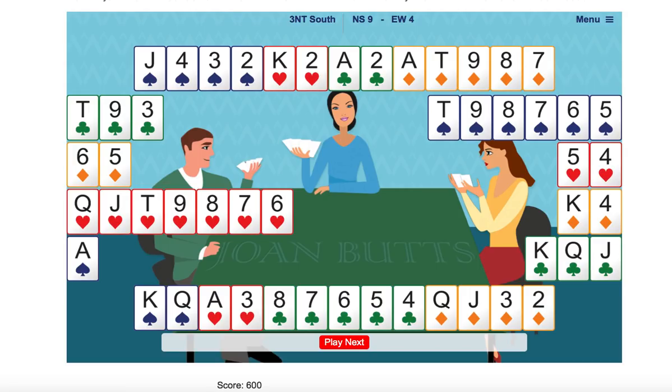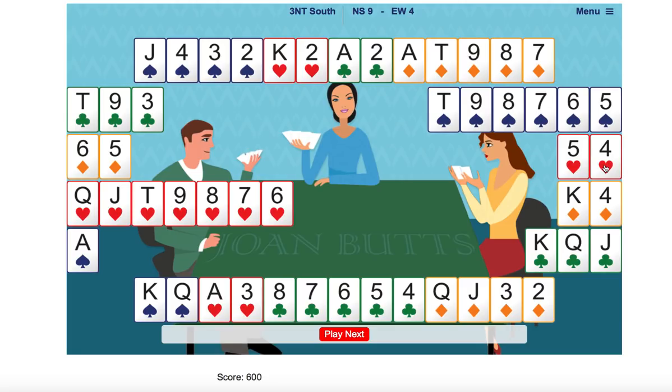So we made nine tricks. Had we taken the diamond finesse first and it lost to the king — which it was — East would have been able to return a heart. And even though we won the ace, then when we played the king of spades and lost to the ace, all of West's hearts would have been winners — that would have been a disaster. But by forcing out the ace of spades first and later taking the diamond finesse, East had no hearts to return. Thanks for that hand, Matt. I think it was a really interesting play hand.